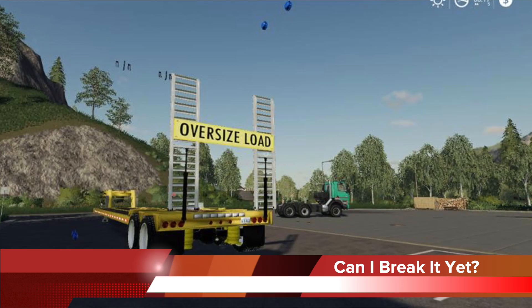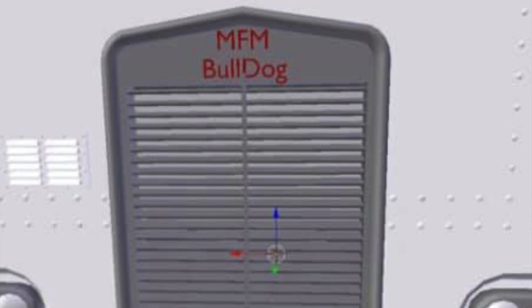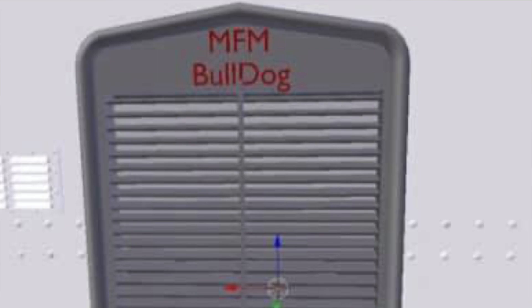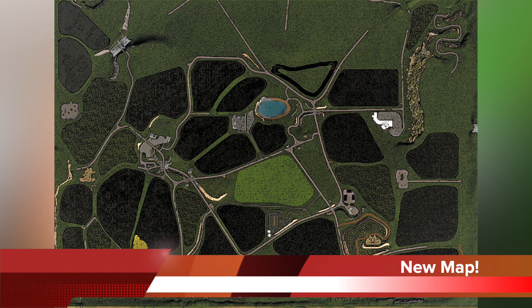Meyer Family Modding updates us saying the MFM low boy is coming along nicely, with XML work still to be done. They still need to fix a few things in Giants Editor and Blender, and say they're still a ways away from being done. They also update us on their cab-over Bulldog semi truck — still a work in progress, but they've got new ideas including a cab-over box truck, cab-over flatbed, exhaust pipe options, and rim options. The plan is to get both mods on all platforms once released.